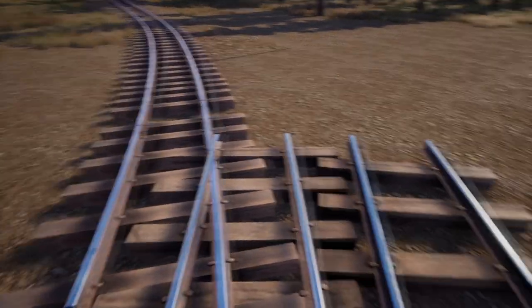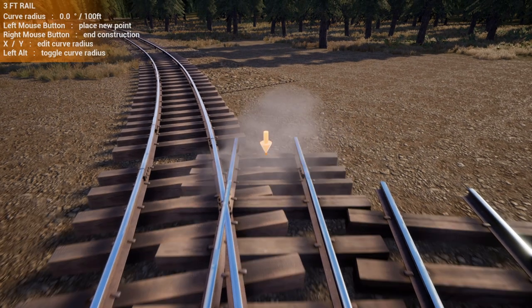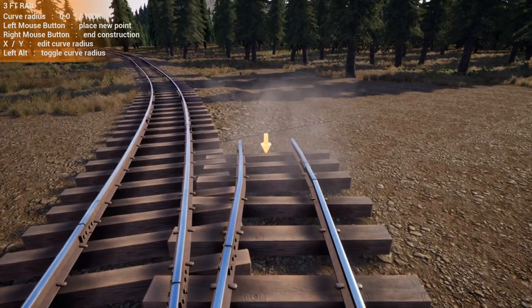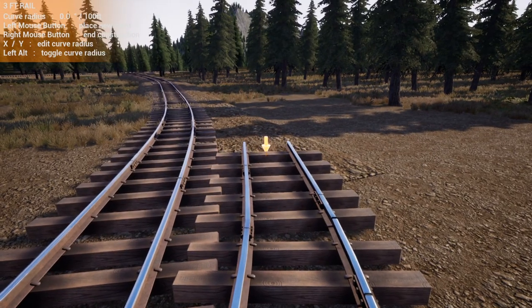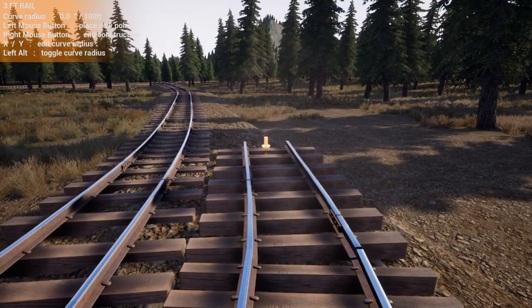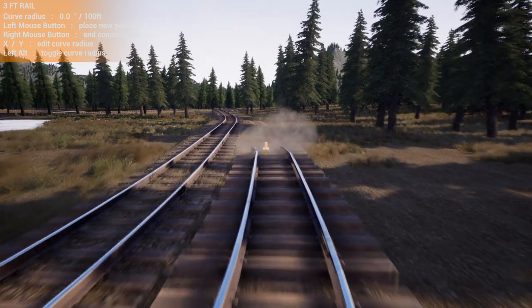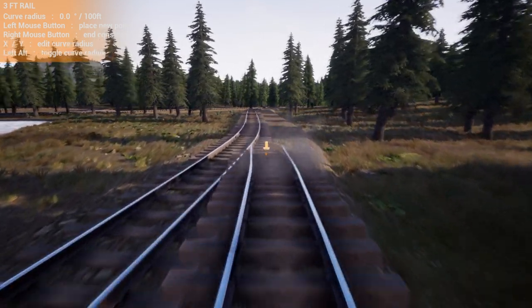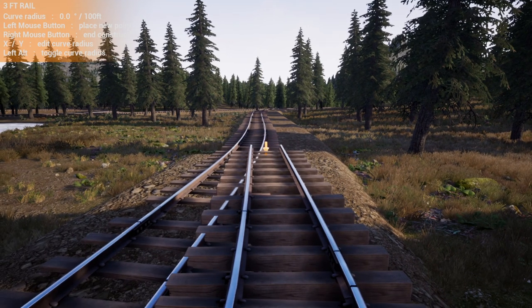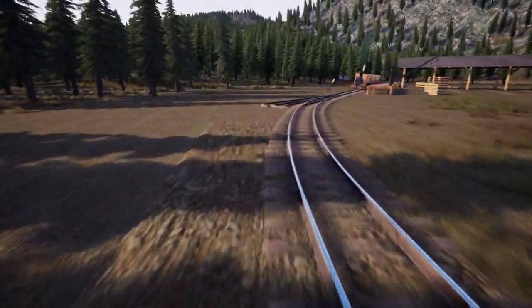Let's see if we can get this to hook on - three foot rail. Then we can start turning this way. It's going to do it. We'll follow basically this other curve for the most part, come in a little bit longer than the other one. Oh man, it just erased the whole thing - why did that erase all of it?